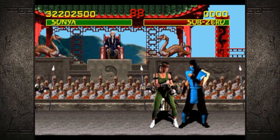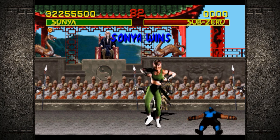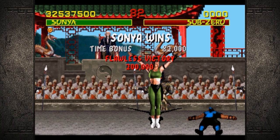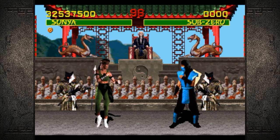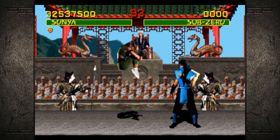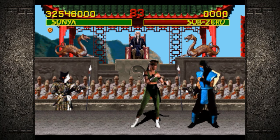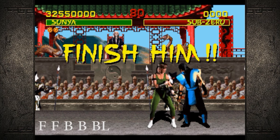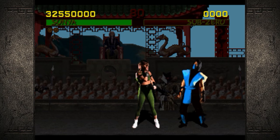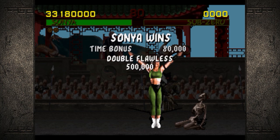Last on our list we have Miss Sonya Blade. She'll be doing cartwheels and roundhouses and kicks, but for real she's gonna be blowing a kiss of death that kills somebody. You're gonna be relatively close and hit forward, forward, back, back, block. Look at that — she blows him a kiss and it just kills him; he turned into a skeleton, he's done dead.